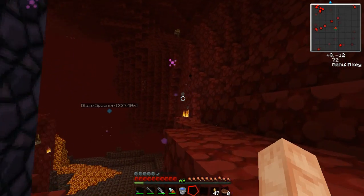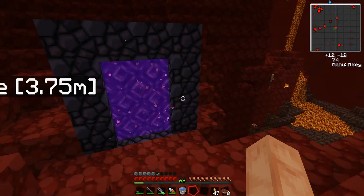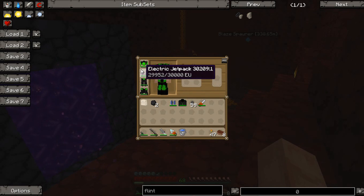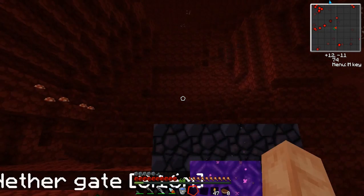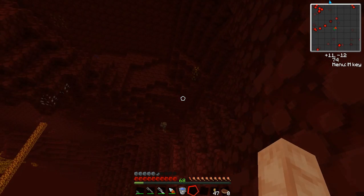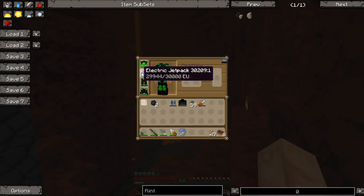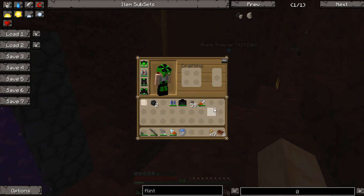So this is the nether. When you come to the nether, there are a couple items you really want to bring — some kind of armor. I bring a jetpack, but before you can make a jetpack you have to come to the nether to get glowstone. So you come here, look around, dig out the first glowstone deposit you find, run right back to your world and build yourself a jetpack, because a jetpack is invaluable in the nether.